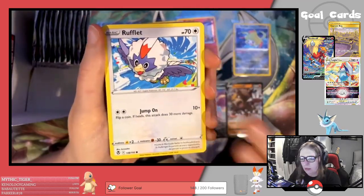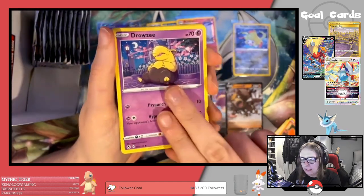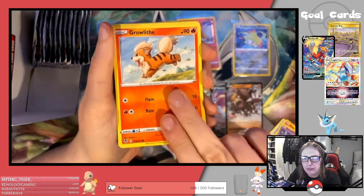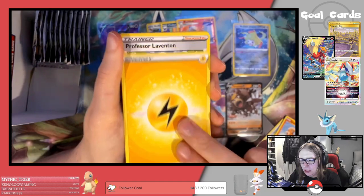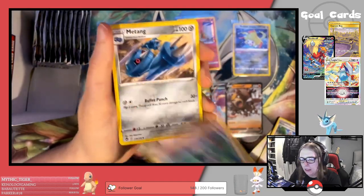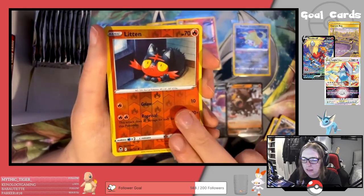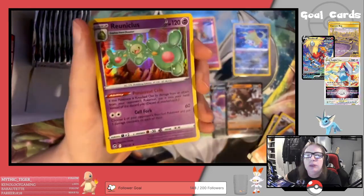Next pack: Hawlucha, Rufflet, Vulpix, Drowzee, Growlithe, Lightning Energy, Professor Laventon, Draclock, Metang, Reverse Litwick, and a Reuniclus — I can never say that right.